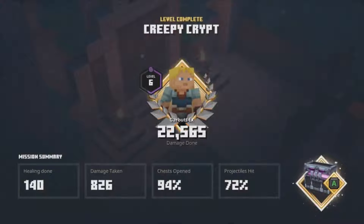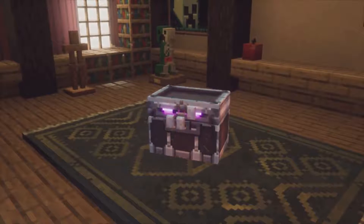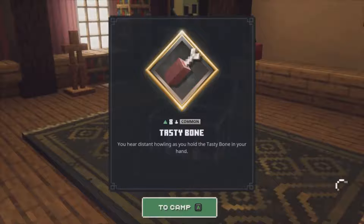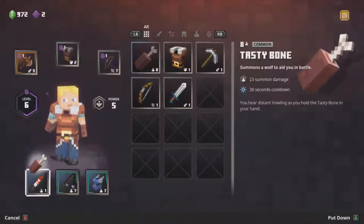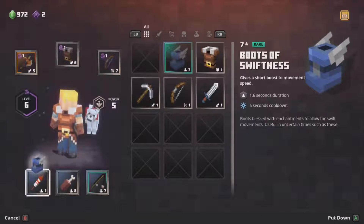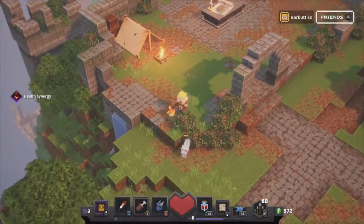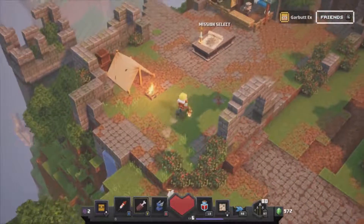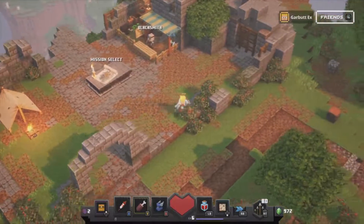Level six — halfway through level six. What have we got from this chest? A tasty bone! You hear distant howling as you hold the tasty bone in your hand. We can call in a dog — or a wolf! But does he last forever or just until his health is gone?